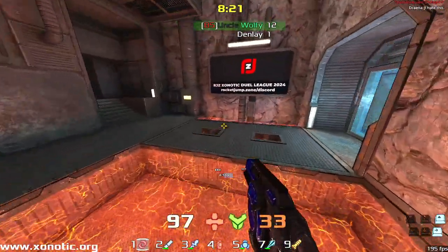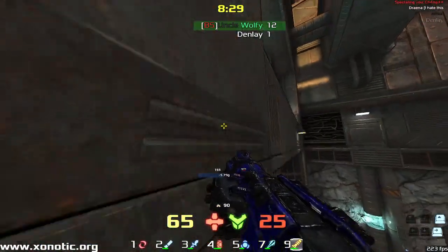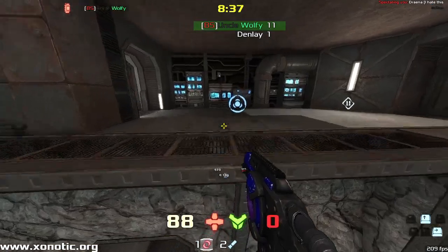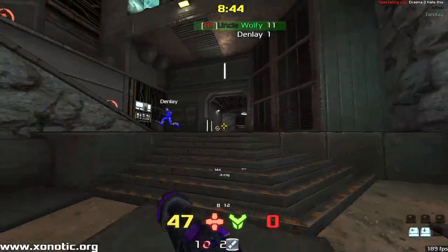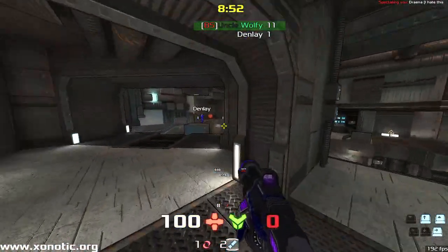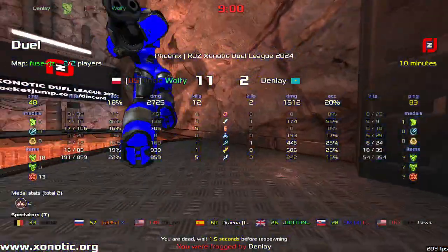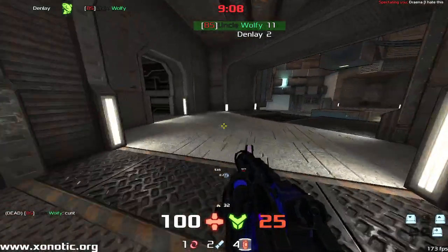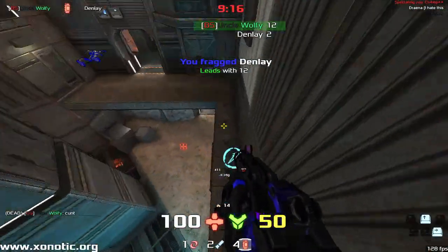Denle's playing a fairly decent game still, and the scoreline absolutely reflects how close each of the fights have been. Wolfie has had a large amount of control but does go down to his own frag there. Can Denle manage to pull this back? A good amount of damage from that shotgun — shotguns in Xonotic are really powerful, 70 damage on the slap. There it is — Denle gets the fish slap with one minute left. Spicy words coming out from Wolfie.